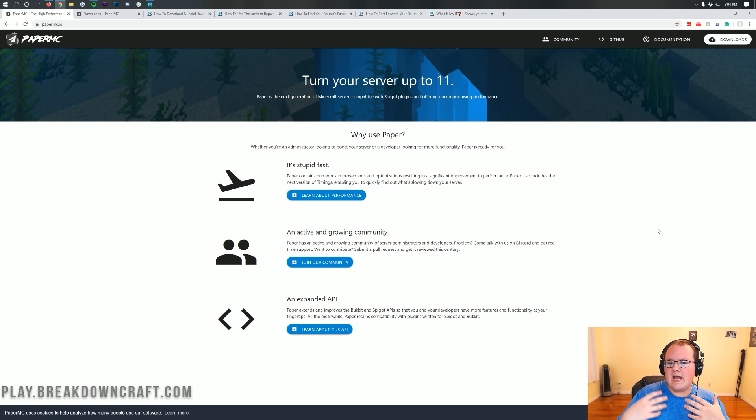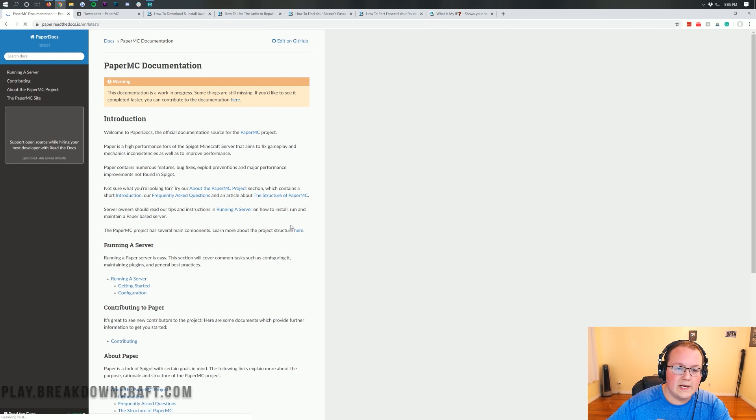Paper is basically a fork of Spigot, meaning any Bukkit or Spigot plugins will work on paper. But the advantage of running your Minecraft server on paper is that it's stupid fast — very, very fast, very lag-free, and very optimized.